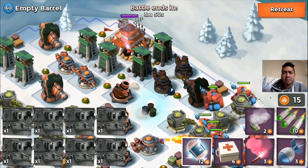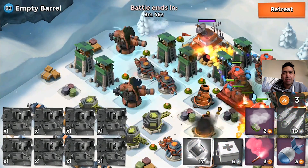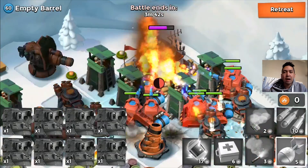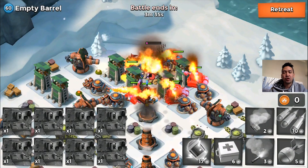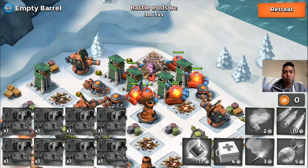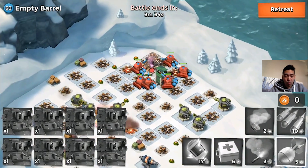The next NPC base is Empty Barrel, and there are two boom cannons behind it. That's not gonna be a problem. Using scorchers on NPC bases is totally free, easy, fast, effective, and saves you tons of resources and diamonds. This is just the cheap way to do it guys. Empty Barrel just went down.